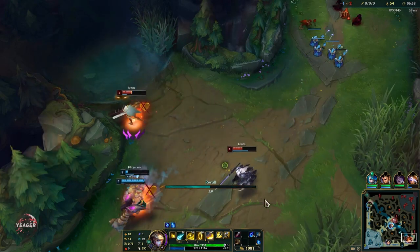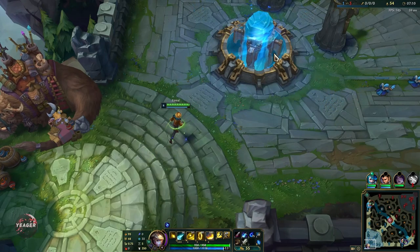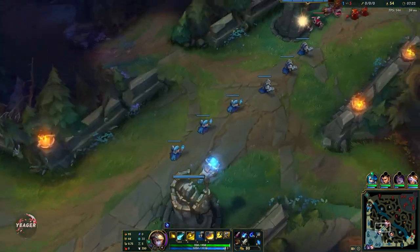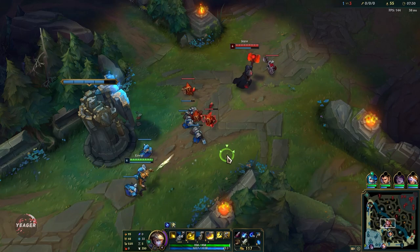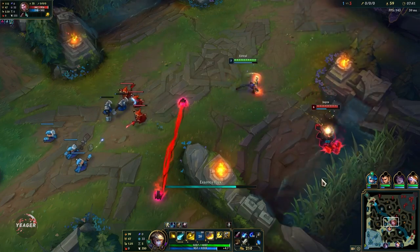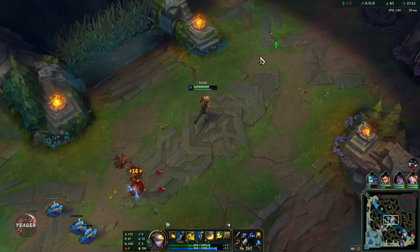When you recall, we want to get the AD items but we want the Sheen first. As I mentioned, your Q procs on hit so it's going to activate the Sheen almost every single time you use your Q - that's a lot of free damage from this item. It's also a lot easier to farm because since your Q deals so much damage, you can last hit minions even when they are relatively high HP. And remember, even though you're playing a caster champion, you still have to get those auto attacks off, especially because of that passive which gives you a lot of attack speed.